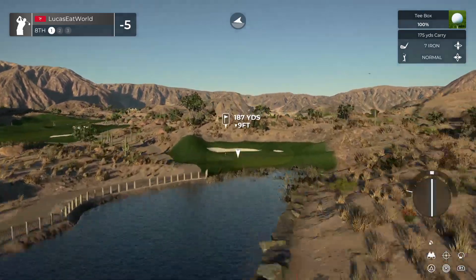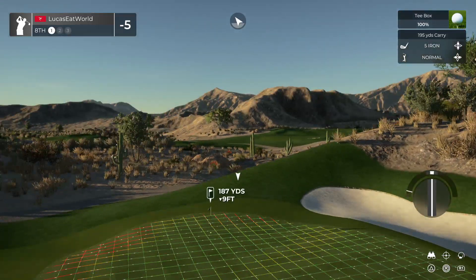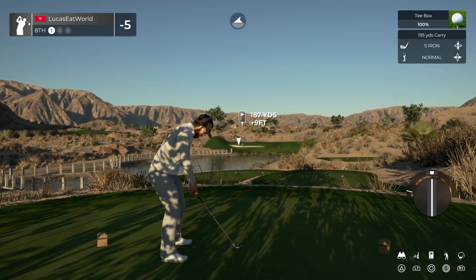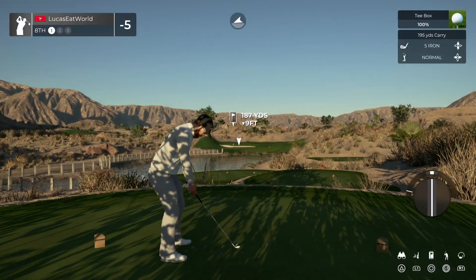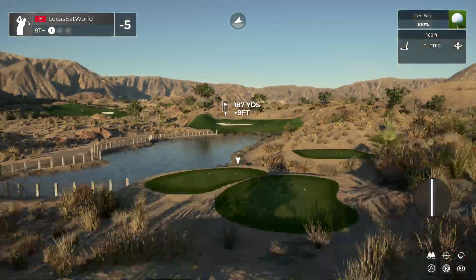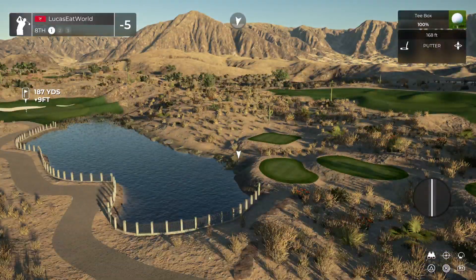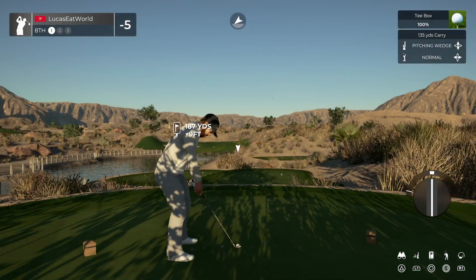I like this shot too — this is nice. This hill here just kind of stands out — it's a little much for this style of course, it just looks a little weird. Probably would have flattened that out a little bit. The tee boxes look good. The path looks good, waterway looks good, rocks around it, and the planting is really, really well done — I like it a lot.